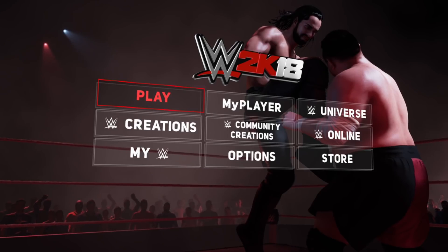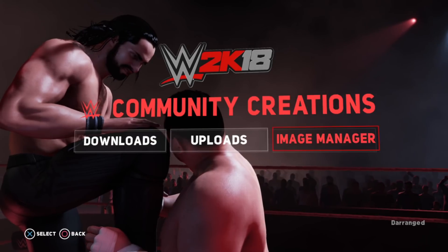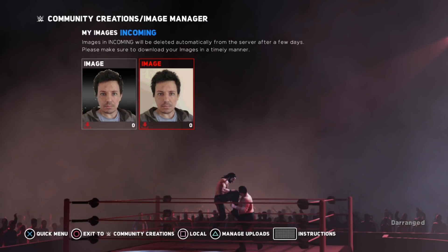Step 4: Boot up WWE 2K18. Inside WWE 2K18, navigate to Community Creations, go to Image Manager, and then download your photo which will pop up.